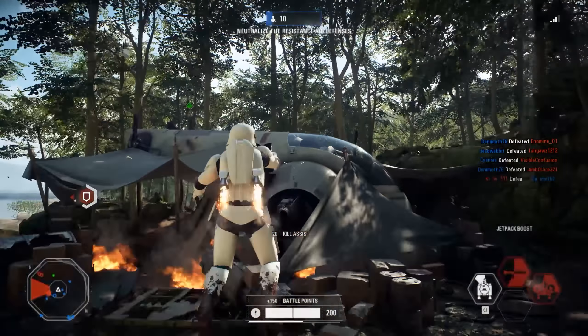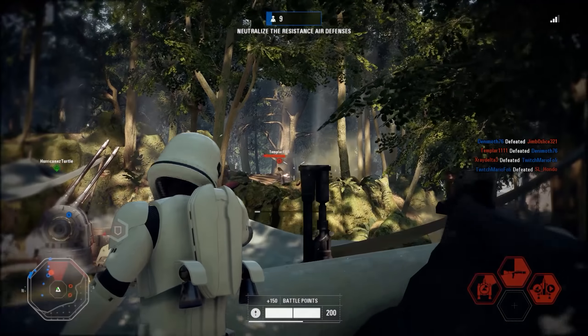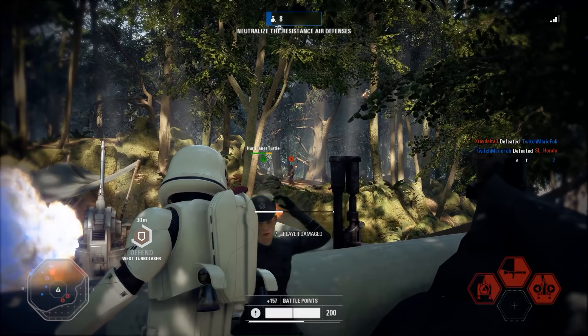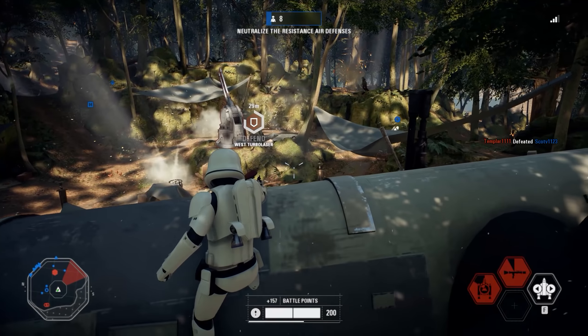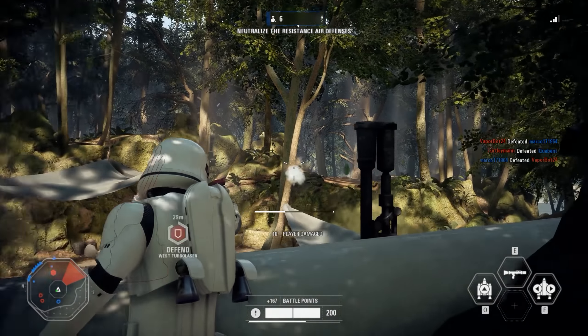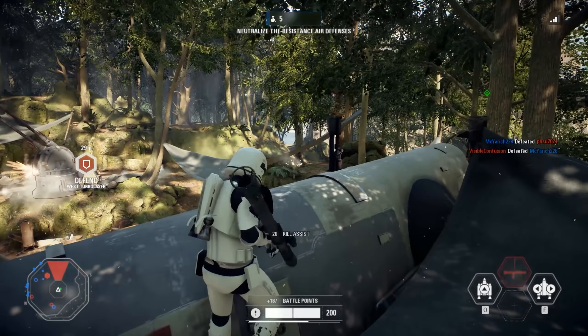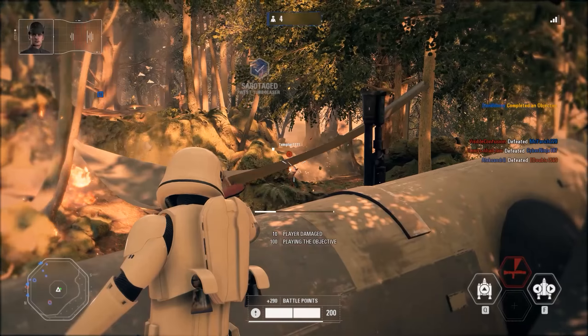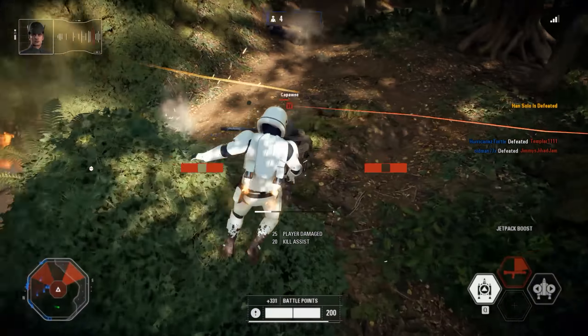Grievous will likely have an ability where he uses all four of his sabers and does some dancing lightsaber moves. Possibly that part from Revenge of the Sith where he and Obi-Wan Kenobi are fighting and he spins two of his sabers in circles. Another ability possibility is that we've seen him in the shows and films going on all fours, climbing around on ceilings and walls, so that may be a possibility as well.